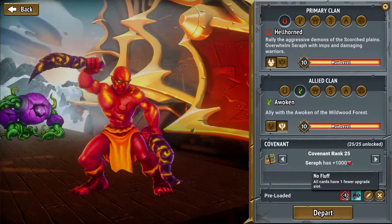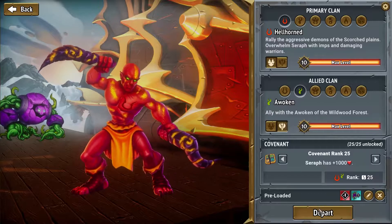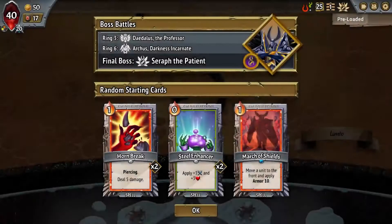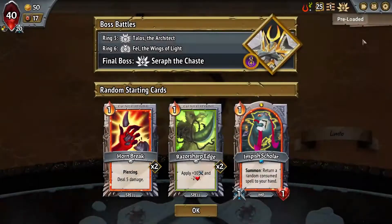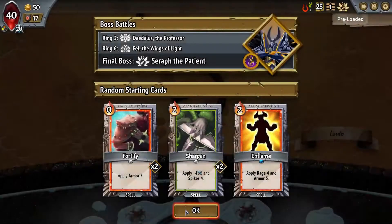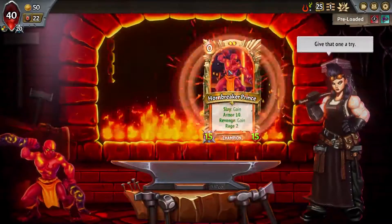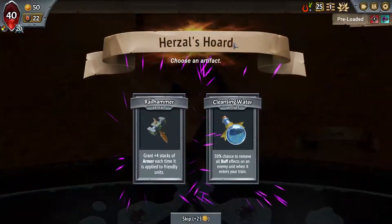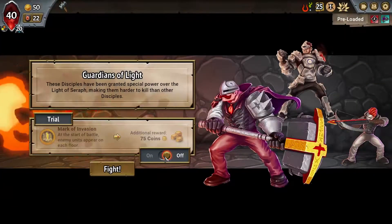The challenge is 'No Fluff': all cards have one fewer upgrade slot, and upgrade drafts and reward packs and unit banners come with a random upgrade. We're going with our tried and tested combo of the Wrathful Prince with Spikes. We'll roll until we see Spikes at the start — it's just the easiest way to get the challenge going. A plus-four armor stack is really nice with Wrathful Prince, makes him even tankier.